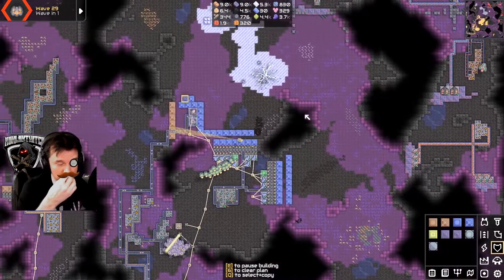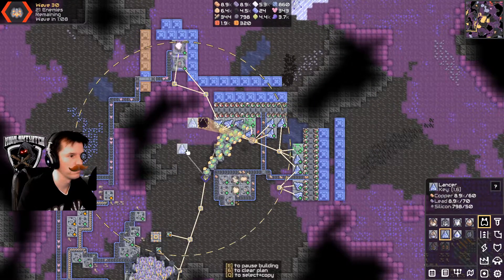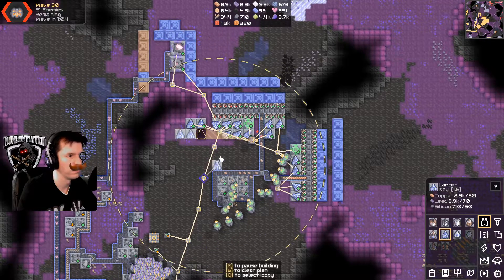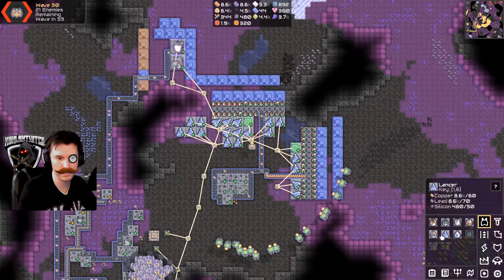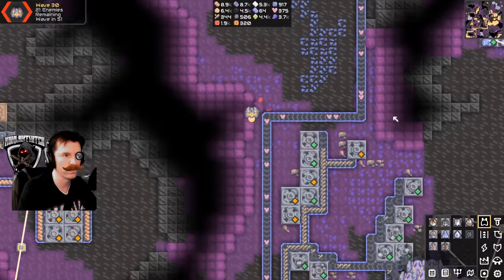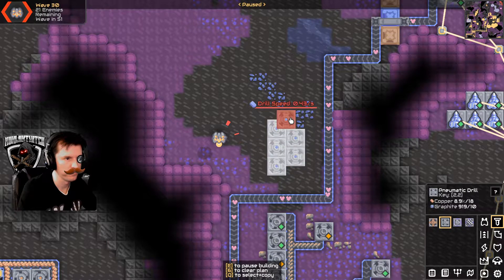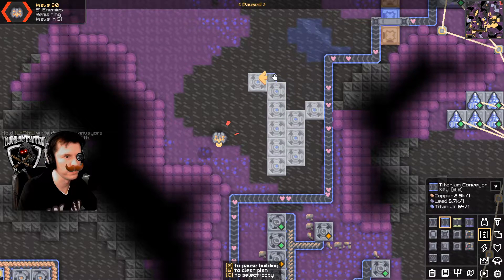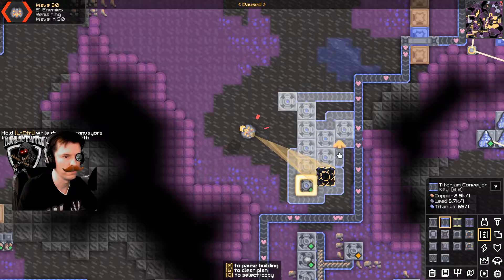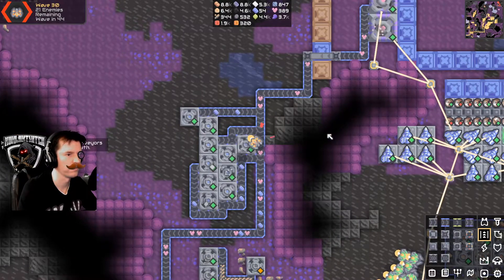Next wave in four — alright, so after the next wave I can do an attack force and see what happens. Guardian approaching in one wave — I really hope I'm freaking ready for it. Oh man, I just realized if it's a flying guardian I'm absolutely in trouble. I need more titanium to make parallaxes — and literally right here is more titanium.